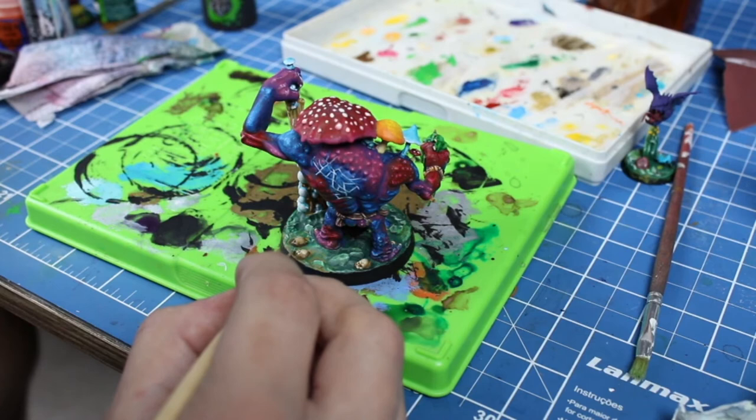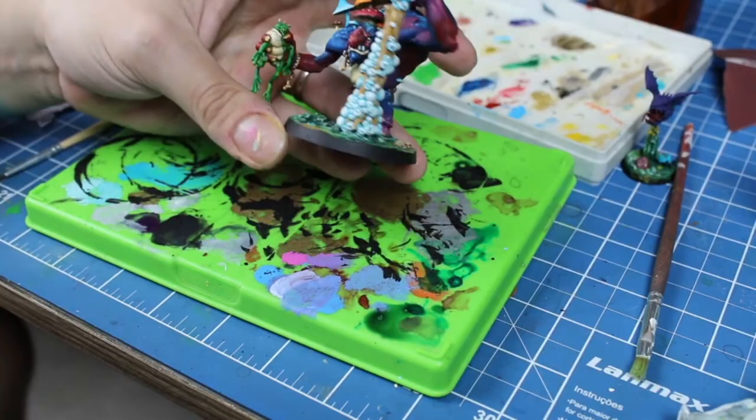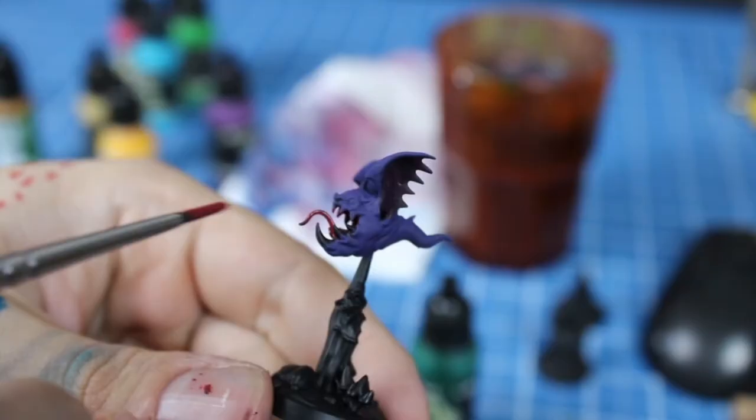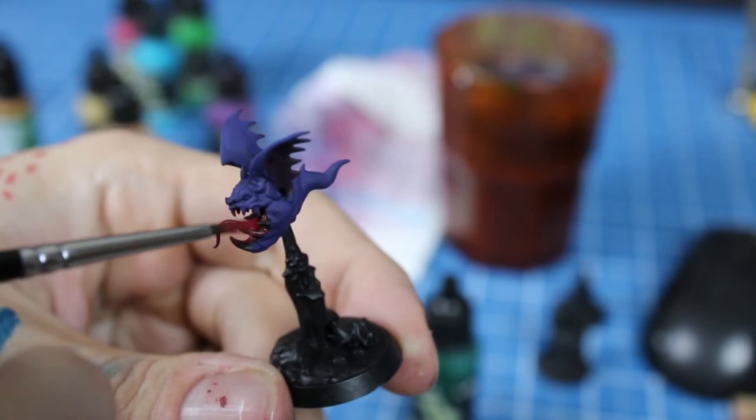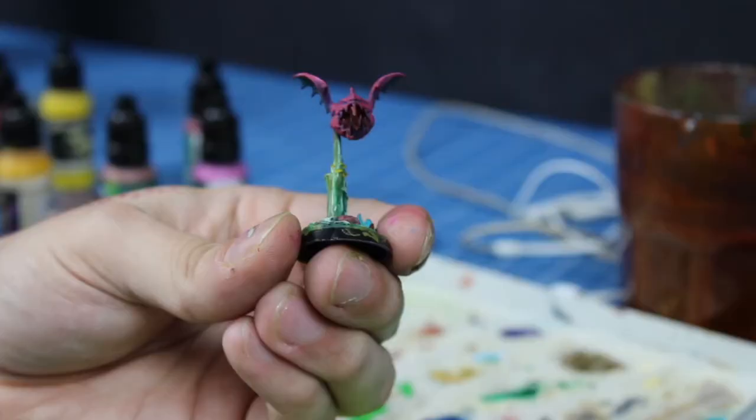With some final details on the base and on the frog, Molag's finished. Let's finish his little buddies. This bat squig was base painted purple and the inside of his mouth deep red. His base was done just like Molag's.